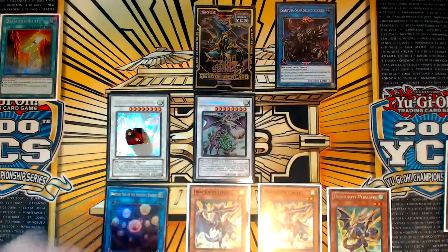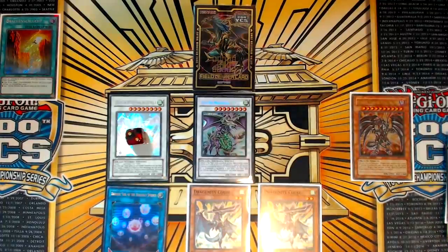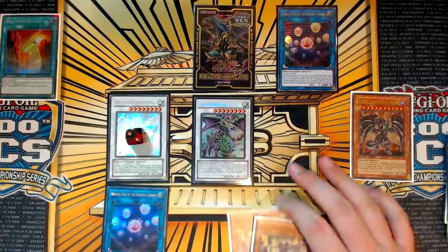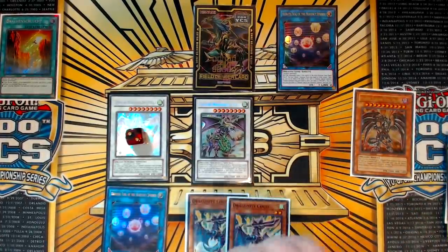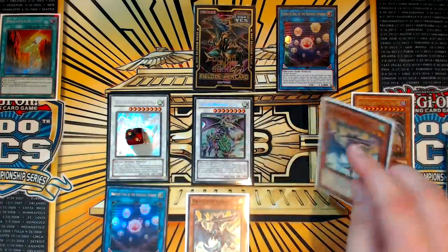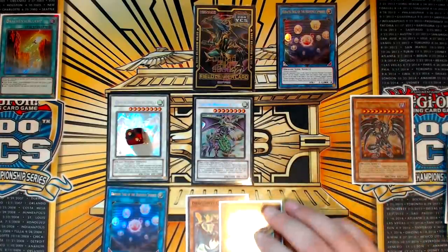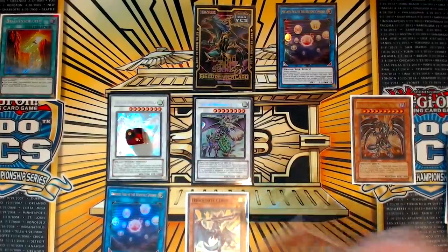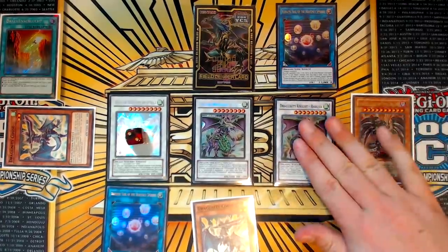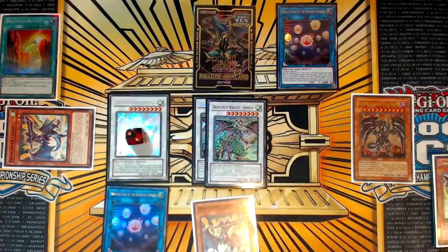From here, we use Saryuja to special summon the Darkness Metal from your hand, and then special summon one of the tuners. You link the tuner and the Saryuja away into the Hieratic Link. These extra tuner cards don't really matter — you could special summon one just to be on the board if you want to, or they can couple well with other cards in hand like Garuda the Wind Spirit, going Vajrayana into Borload Savage Dragon. But the key move is using Darkness Metal to bring back the first Barka, which is why Red Med is better than Leviton in this instance — we need to get back a specific level eight and summon it.